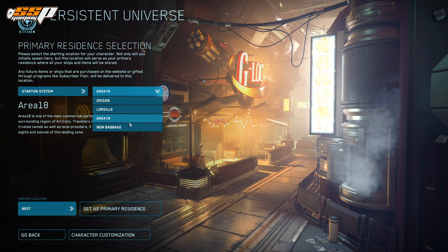Area 18 is not too bad — I'd give it second place after Lorville. Area 18 is really well laid out and doesn't take quite as long to navigate around the city. There are quite a number of different shops available, including Center Mass where you can get med pens, FPS weapons, and ship weapons. You can also check out Astro Armada, which is one of the two ship shops currently available in Stanton.